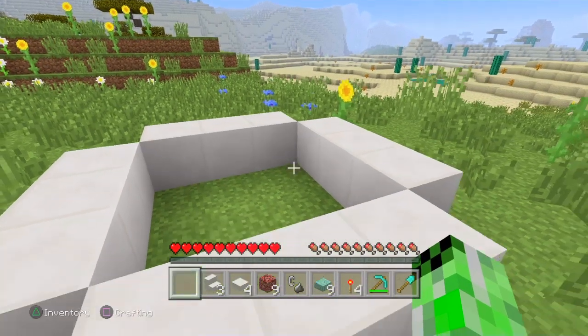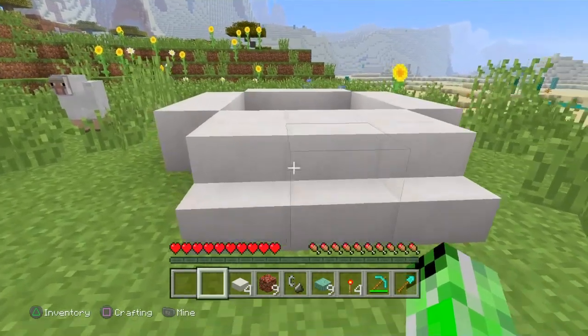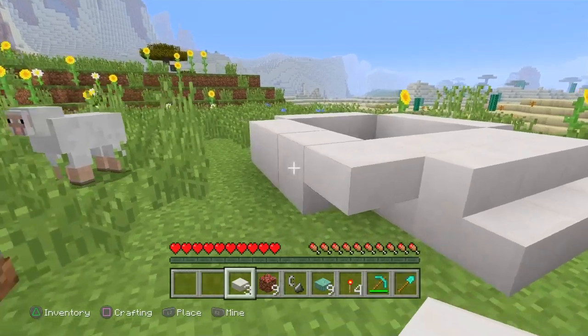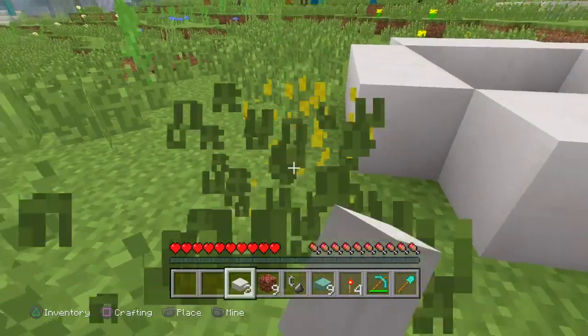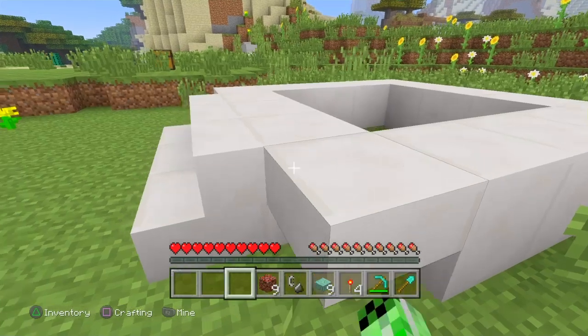You're going to place your three stairs wherever the front of your hot tub is — boom, boom, boom — and you're going to put your slabs in the top of the corners so they kind of stick out like this with no bottom part to them.